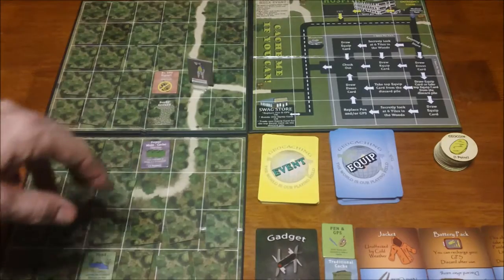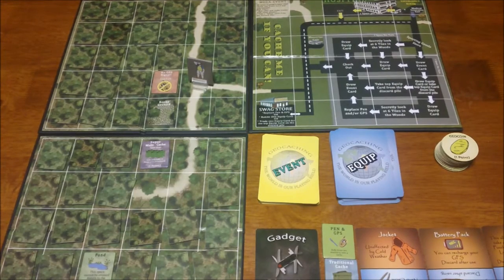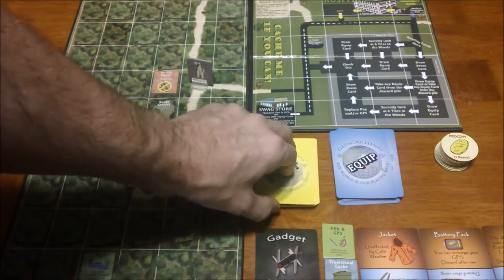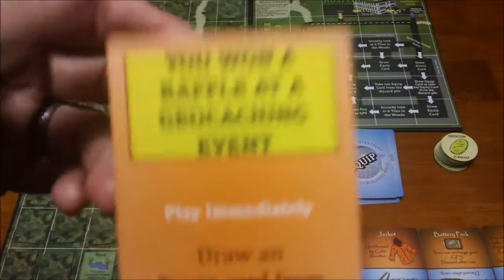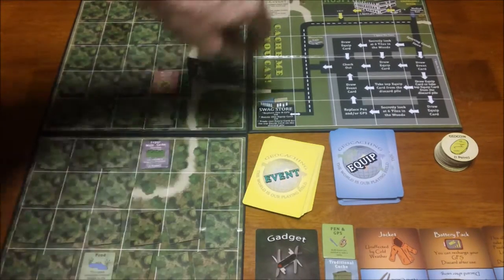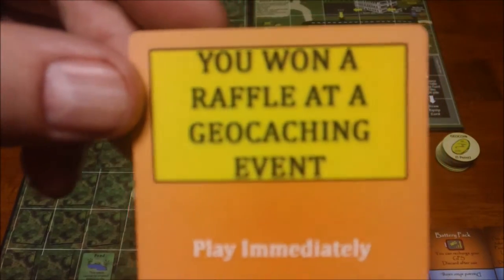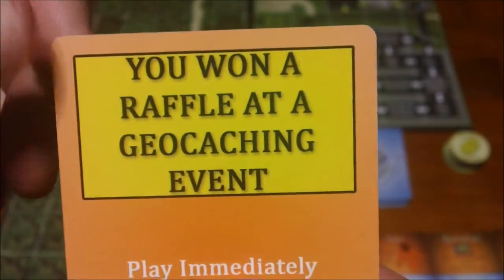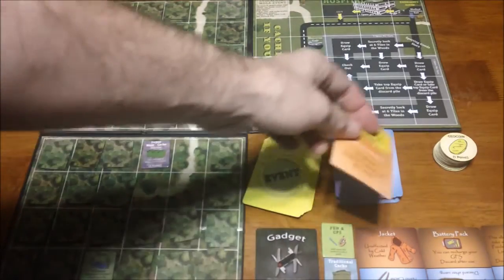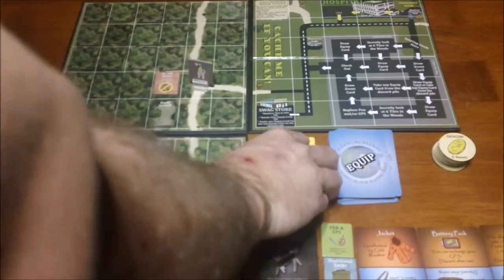You have to spend turns to get out of the hospital. Various cards help deal with hazards — an insurance form lets you leave the hospital faster, and med kits can prevent hospitalization the first time. There are also event cards, which you get from the store or the geocaching mega event square. Some event cards are good, some bad; some you hold until needed, some play immediately. One lets you draw a free equipment card. Both event and equipment cards go to a discard pile, and some cards let you retrieve from the discard pile.